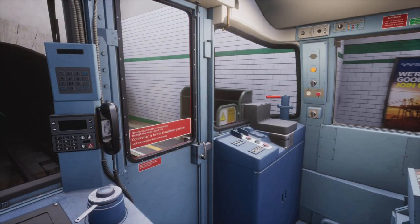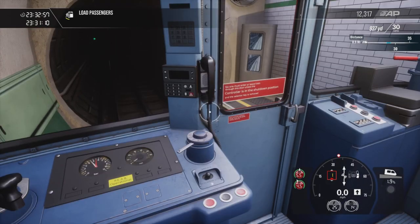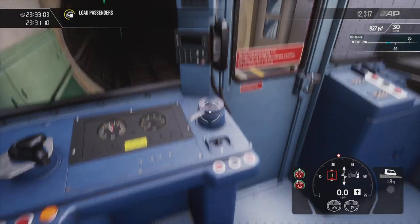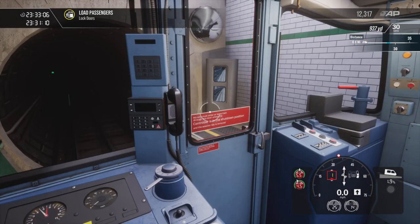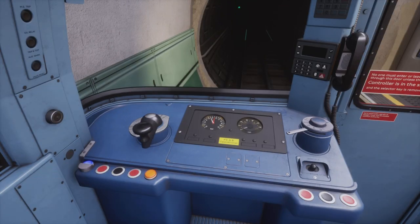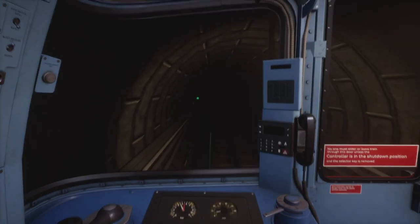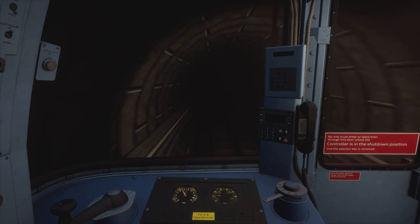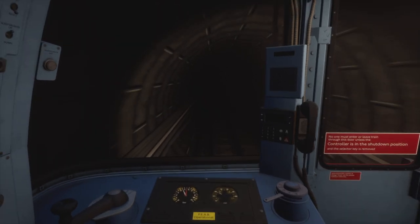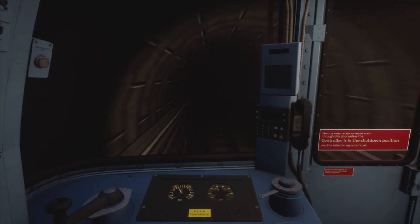Bouncing between brake steps to accomplish an accurate stop. On the London Underground, the 1972 stock is one of the only trains where I will not select full service and neutral when at a stand. The driving policy states you have to select brake step one — also known as rheostatic one and hold — when at a stand at stations. You're not required to select neutral on the selector switch either, unlike mainline stock.